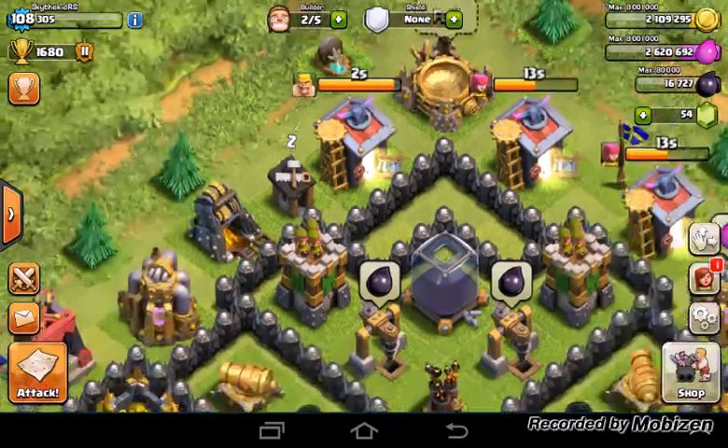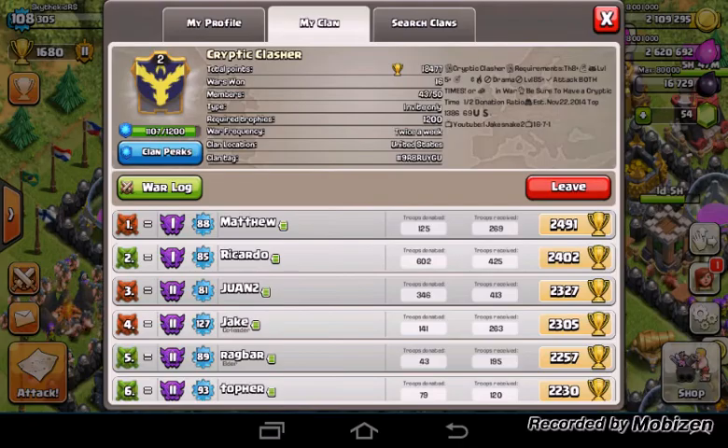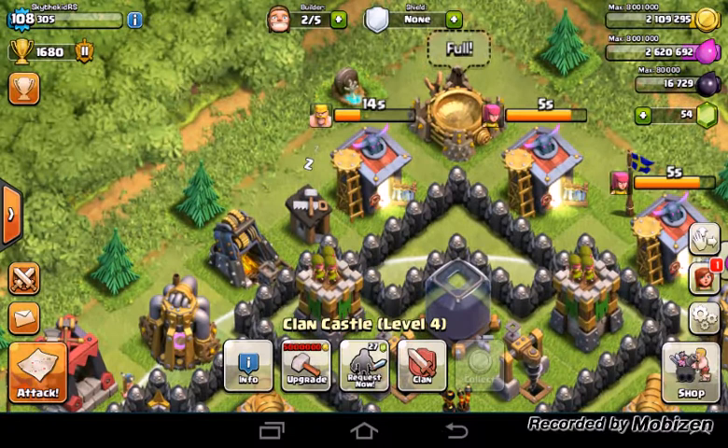Alright, hey guys, so I have a really cool class glitch right now. I didn't find the glitch — Jake found a glitch, which is this guy. He found a glitch, I think, and he told me it. So it's a glitch with the builder hut.